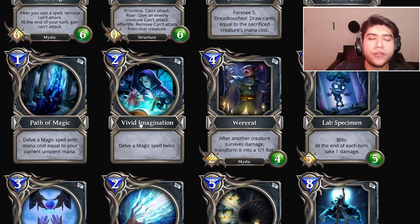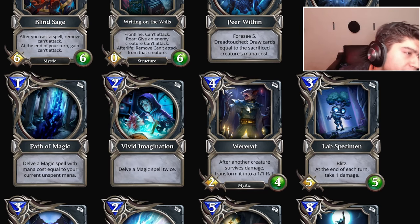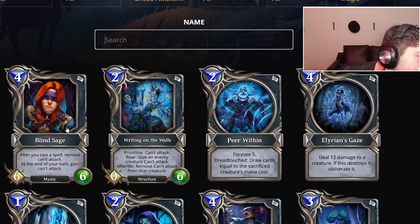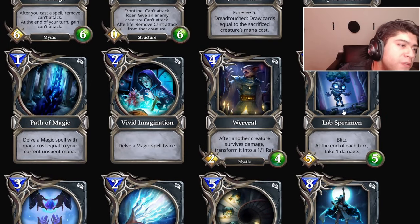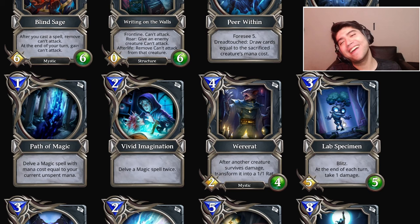It hurts your own creatures too, but Mage usually doesn't care — Mage usually doesn't even have a board. Situational, but Mage doesn't have too many creatures. Wouldn't play Where We're At with Blind Sage — that makes no sense.